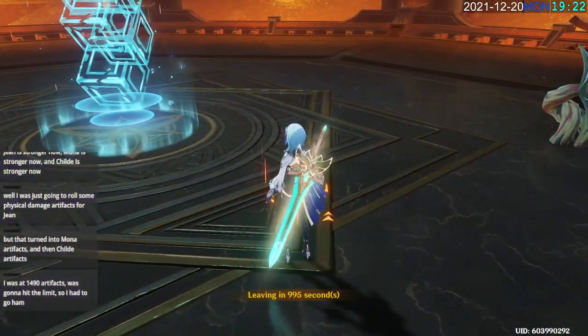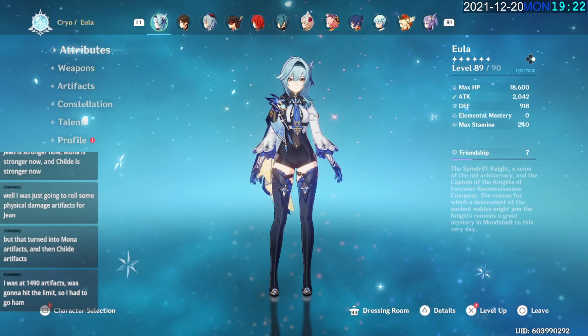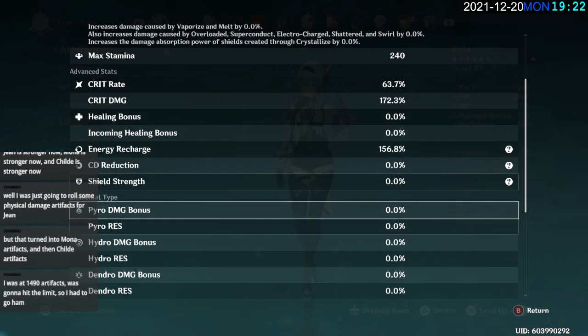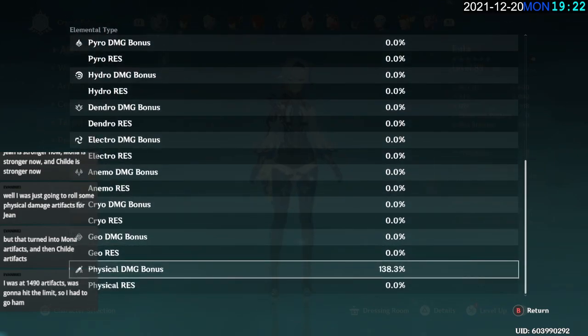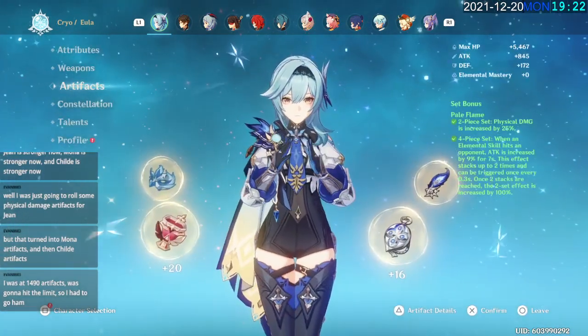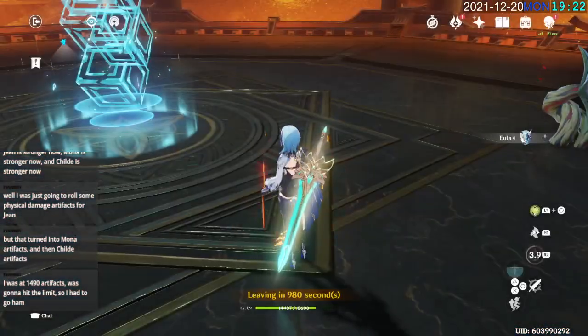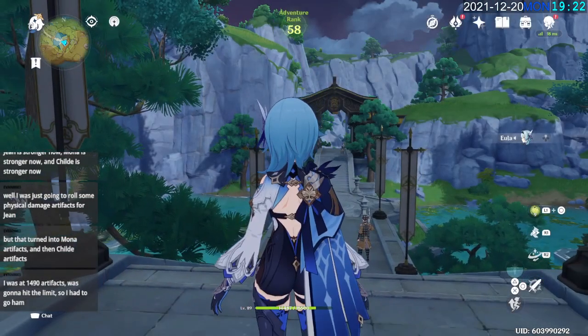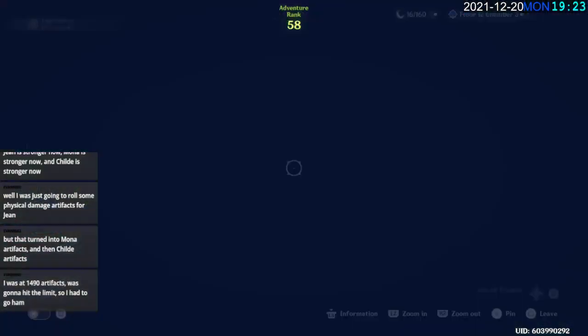14,487 HP at the start, 14,487 HP at the end. Pretty basic setup — 140% physical damage from the four-piece Pale Flame. We did a perfect run of this using Eula. Not too bad, it's pretty fun.